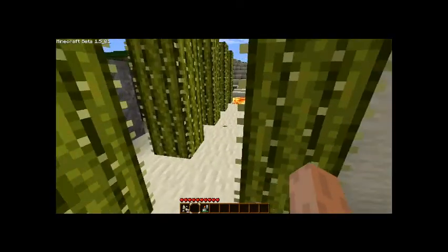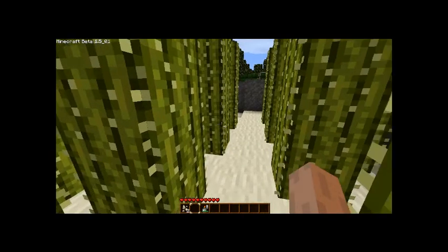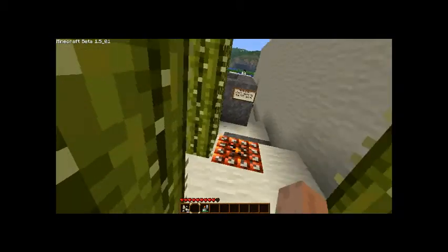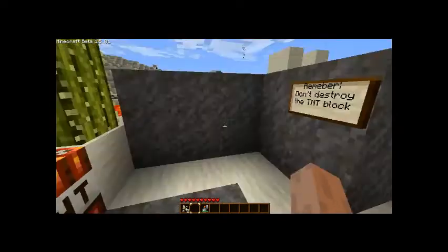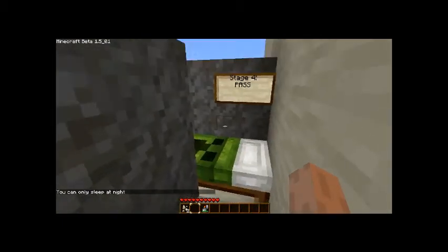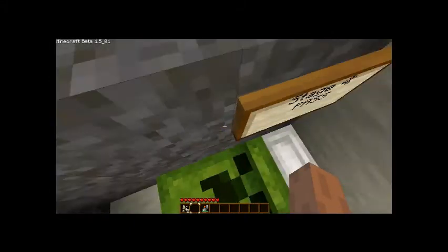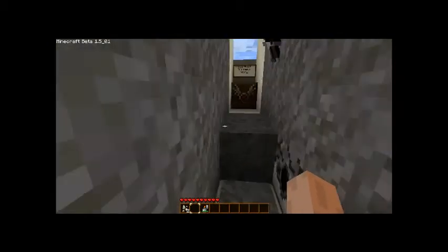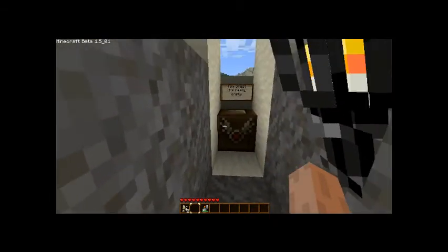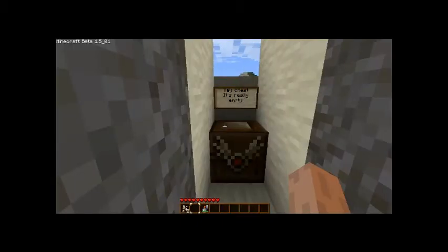Now it's a cactus thing. Can't go here — where do I go? Oh, there's a sign: remember, don't destroy the TNT block. Stage four pass! Still can't sleep and reset my spawn. Stage four is done — it's a very short stage, just the cactus. Oh, very sneaky putting a dispenser there with an arrow — I didn't see that. The chest is really empty and I don't know what the point of that chest is.